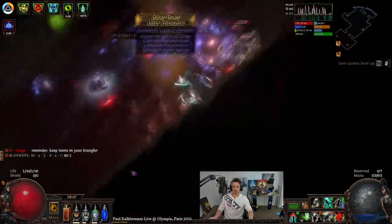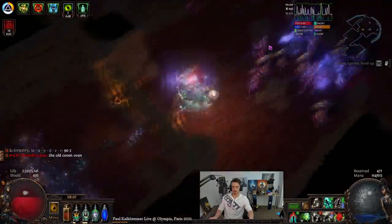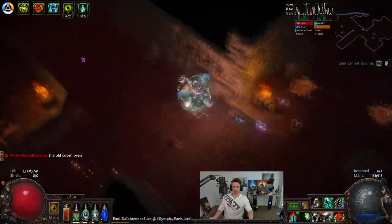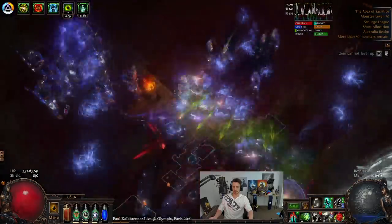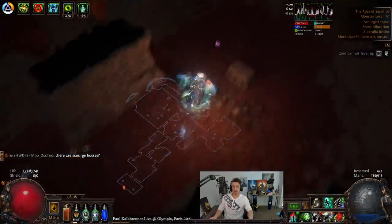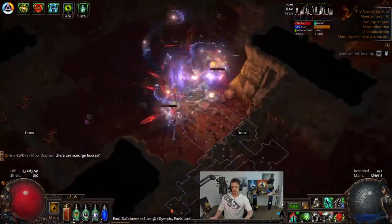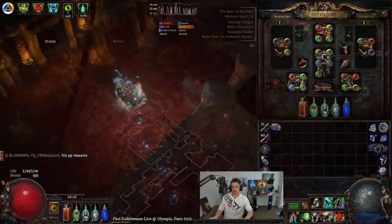Hopefully that all makes sense. As for this character, Spectral Helix — it is very similar to my attempt on SSF HC last league, but a bit more soft-corized, and it's feeling pretty damn good. I'm still only in white to yellow maps, so nothing too risky. But off of a very humble setup of around 20C worth of gear in total, the DPS is pretty good — probably around 400 or 500k, and nothing's really posing any threat at this level.